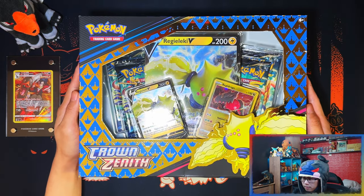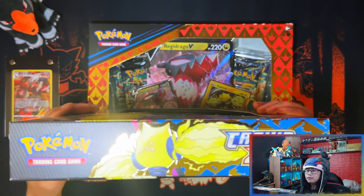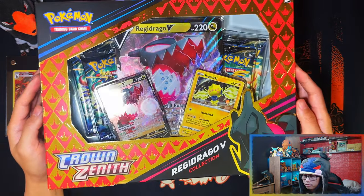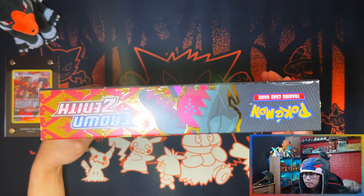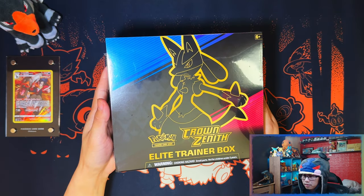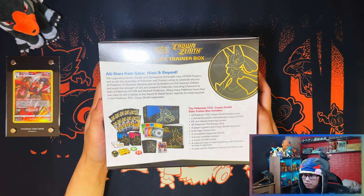First up we have the Crown Zenith Regieleki V Collection Box. Here's the front and the sides. On the back it says: 'Build a force field of lightning with Regieleki V.' Here's the Regidrago V box and there's the back: 'Fire up a Draconic Laser Beam with Regidrago V.' And here is the Elite Trainer Box. Here's the contents — I'll leave that on screen for a second.